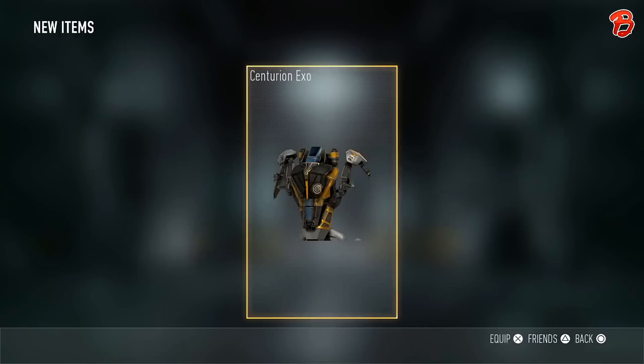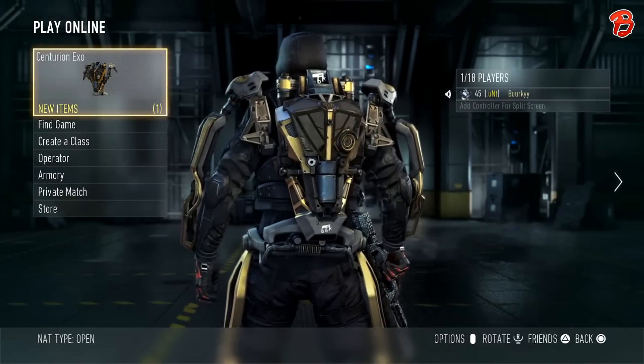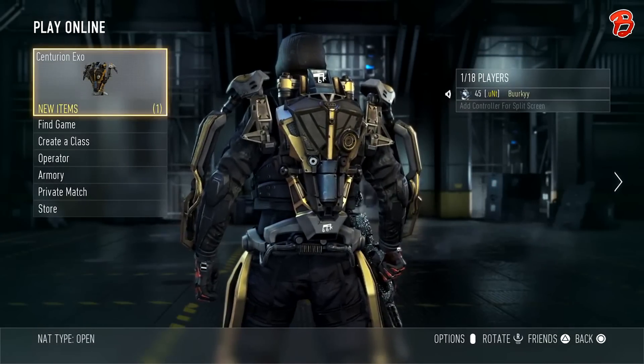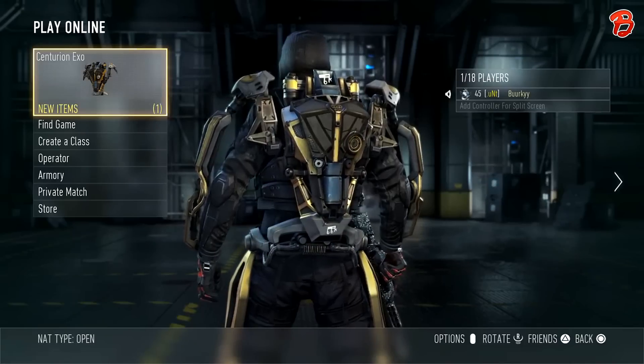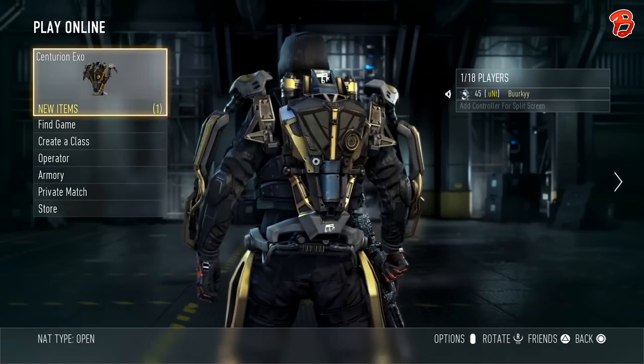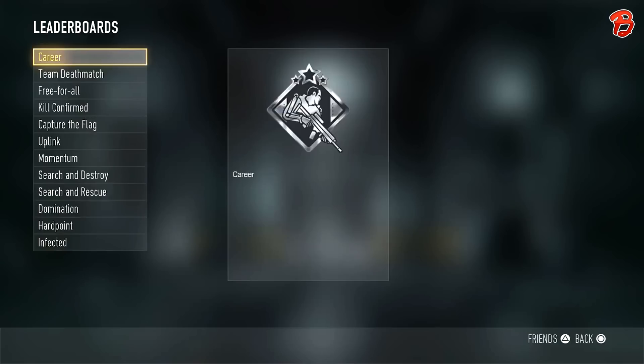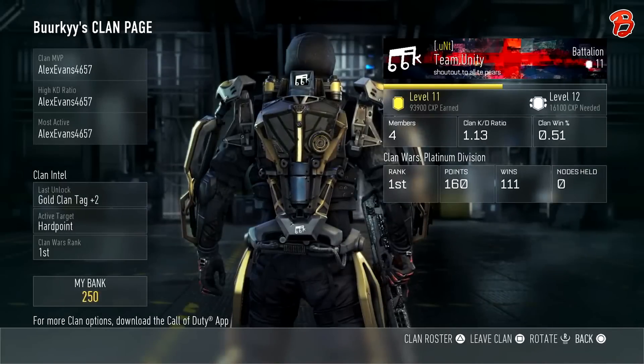Me and my clan actually came first place, and for this we won the Gold Centurion EXO — as you can see, it's pretty cool, really nice and rare. I think every single Clan Wars event will unlock a new piece of the Centurion gear. This week we got the EXO; maybe next time we'll get the gloves, boots, or something like that.